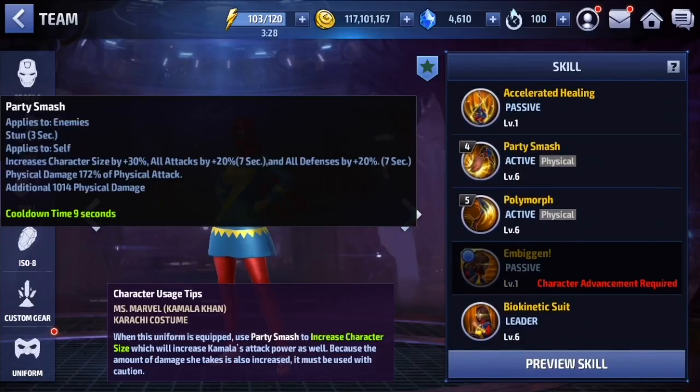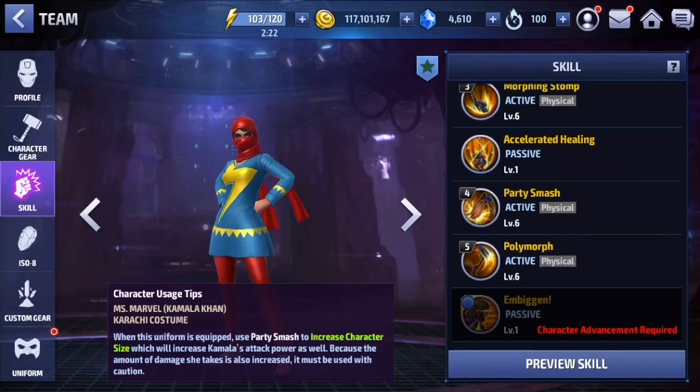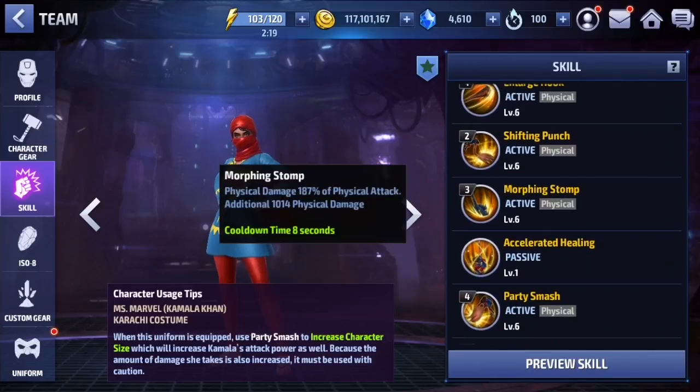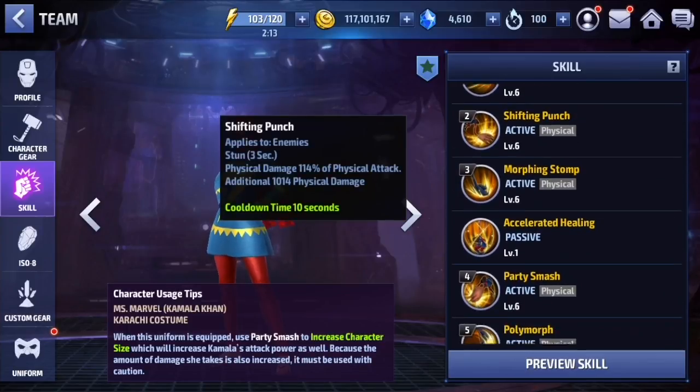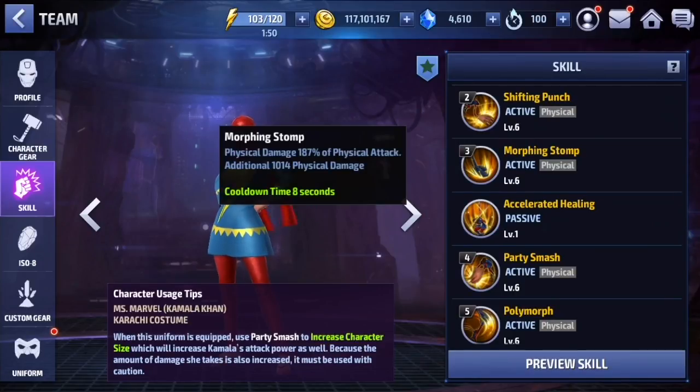When it comes to her rotation, I generally open with the four skill because it gives a 20% increase to all attack, 20% increase to all defenses, and it's only on a nine-second cooldown, so you can keep this up all the time with max skill cooldown. That's great because her leadership is a defensive leadership. Apart from the four skill, I go four, then five, then three — because three is the iframe, the only iframe in her kit — then two for the stun. The four also has a stun on it, but keep in mind it does not have the stun or the attack stat buff without this uniform.